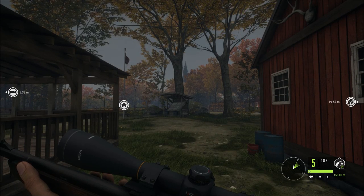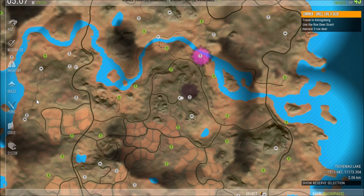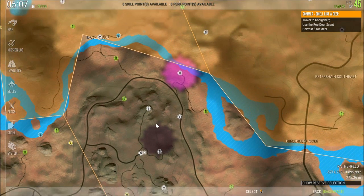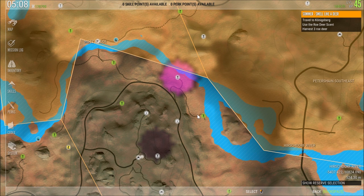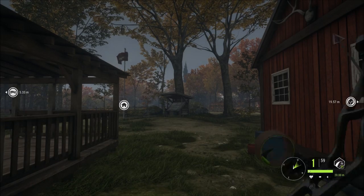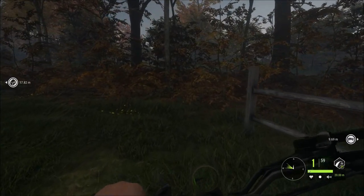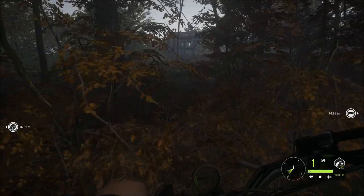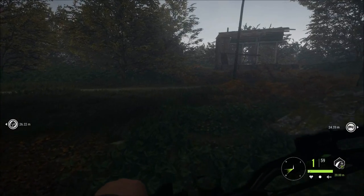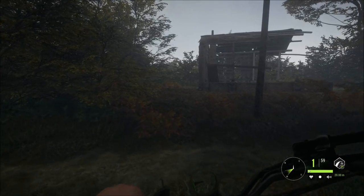Hi guys, Bat here and welcome back to the Hunter Call of the Wild. Today I'm in Rathenfelt. I was here a bit earlier today, as you can see down by the river there it's all pink and purple. I was out having a go with the bow and arrow, just getting a bit more acquainted with it. I had a tip in my comments about this bow, the Razorback Light. Jempy commented that it was in the DLC. I did have the DLC - I thought this bow was the same bow I had, just re-skinned. But obviously it's not; it's a lot lighter and apparently it's more accurate. So we're going to give that a go today and see what happens.